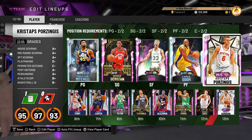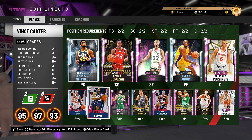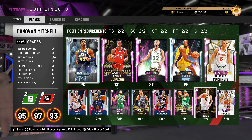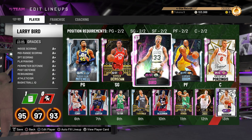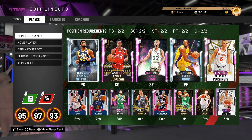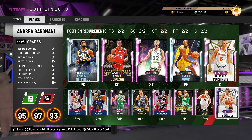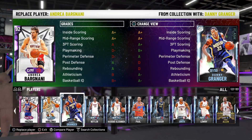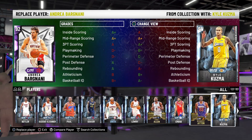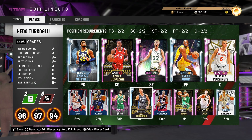DeRozan at the 2, Bird at the 3, Odom at the 4, and Porzingis at the 5. Off the bench we have Jason Terry at the 1, Vince Carter at the 2, Jason Tatum at the 3, Hedo Turkoglu at the 4, and Hakeem at the 5, with Rajon Rondo, Nikola Jokic, and we're replacing Bargnani with Karolenko.